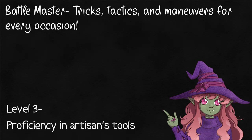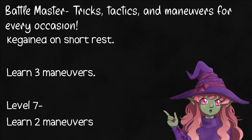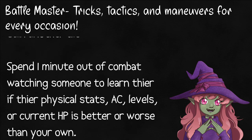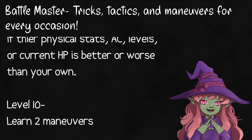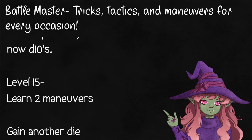Battlemasters are fighters that decided they weren't generalist enough and spread their base even further. They studied from many masters and learned from many fields, and now have all sorts of tricks to bring down their foe. These tricks are called maneuvers, used by expending your 4 superiority dice, a set of d8s that you get back on a short rest. As you level, these dice will grow in size and number, capping out at 6d12.